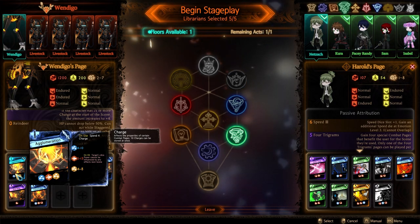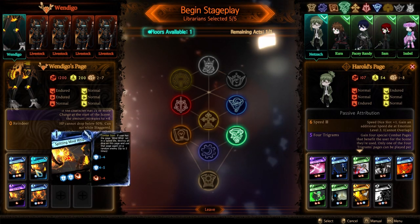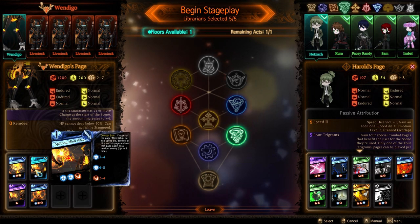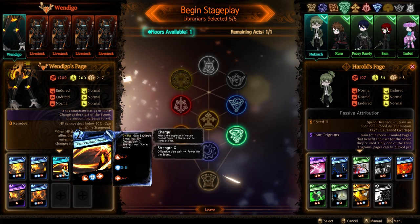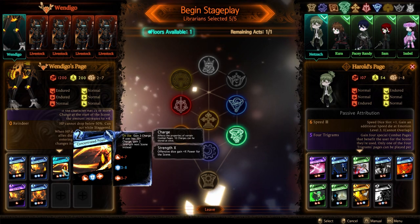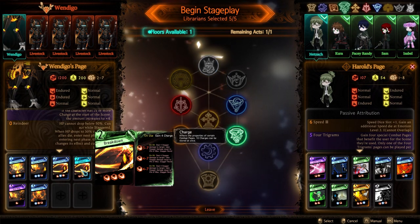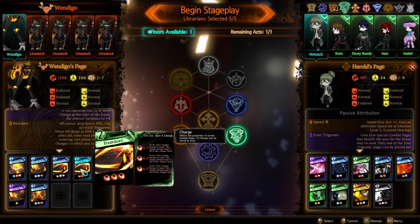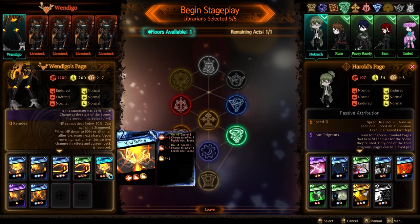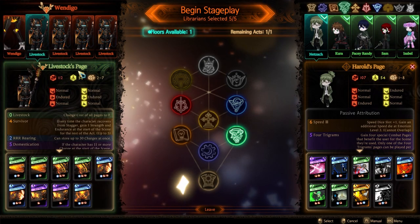Oh boy. Agglomeration: spend four charge. On hit, target's dice power cannot be influenced by any effects next scene. Ugh. Splitting mind whip: if user has the page Mind Whip set in a speed die, destroy all dice on this page and use that page again on a random enemy up to two times. Concentrated power: gain three charge. If user is at 20 plus charge, gain two strength next scene instead. Breakdown: gain four charge, deal four stagger damage to target, take stagger damage equal to 4% of back stagger resist three times. Mindsphere: spend three charge to inflict one feeble next scene. Mind whip: deal four... okay yeah it's just mind whip. And then concentration. Livestock — they also have survivor. Domestication. Reindeer treatment: they gain strength based on their health. Graze the grass, energy strike, brainwave disturbance: deal five stagger damage to self, spend two charge to restore one light. On hit, deal stagger damage twice. Interesting. And they all have the same thing. So we're just going to see how Netzak does.